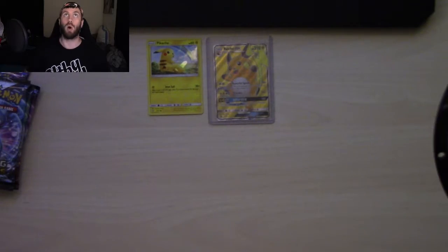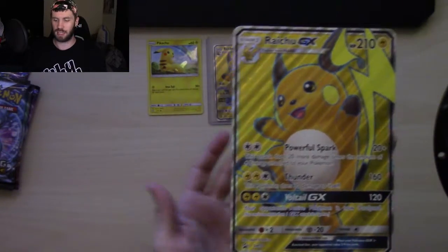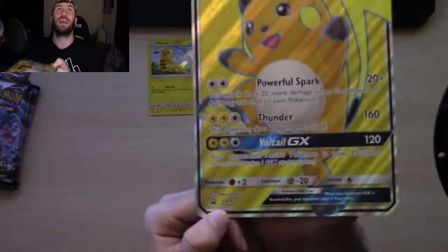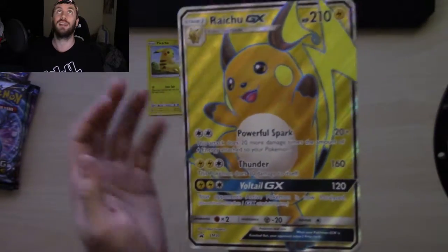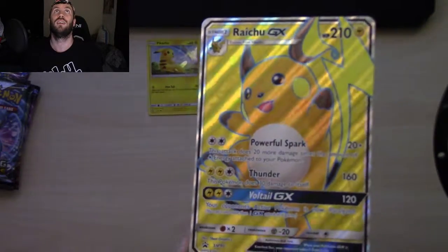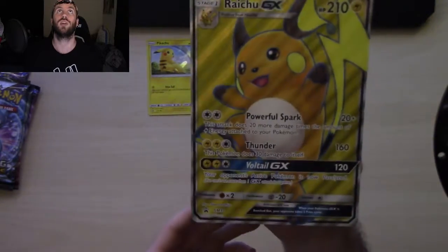The jumbo Raichu GX card is the exact same thing as this one but it is huge - promo SM 90. It's not just SM 90 in jumbo; it's SM 90 in the regular card as well, but you can get a better idea of what the card looks like here. So cool, so nice - such a good looking Raichu.